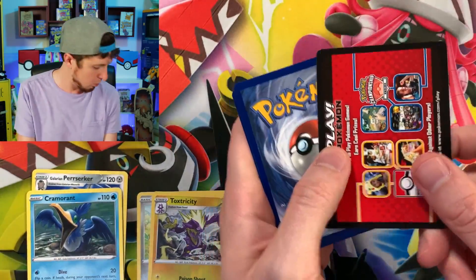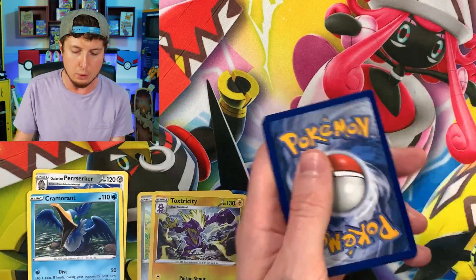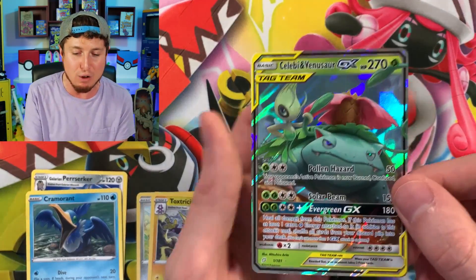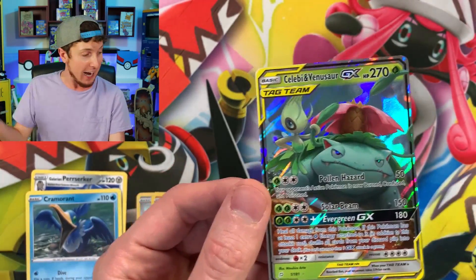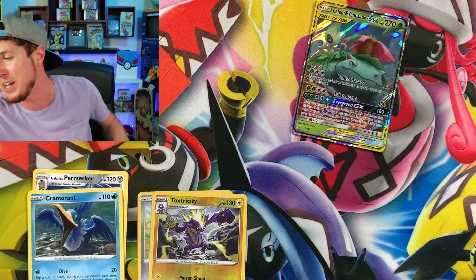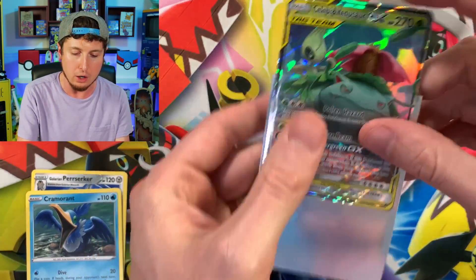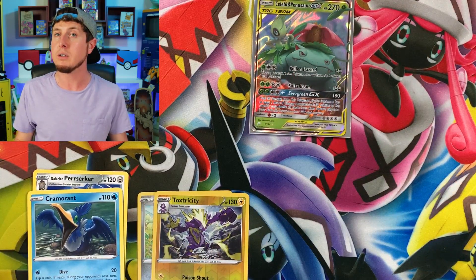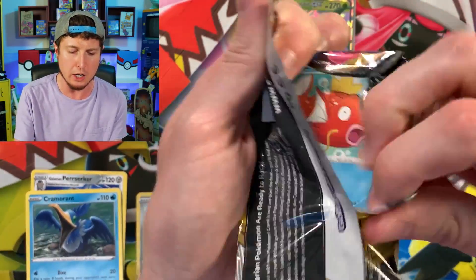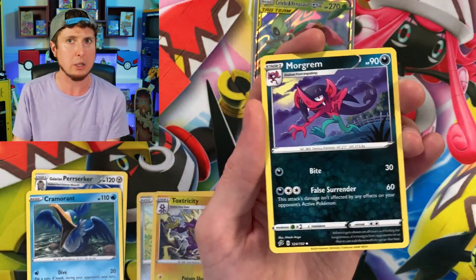We have an Applin, an Energy, and a reverse holo Toxtricity. Now, hopefully nobody weighed these Dollar Tree packs — that has happened to me before where I've bought a lot and gotten no reverse holos or rares. But sometimes it's just the luck of the draw. Oh wait — that was a Team Up pack! We have a Zorua, an Amini, and a Celebi & Venusaur from our Team Up pack — Celebi & Venusaur ultra rare! Very first ultra rare, very first $1 ultra rare Pokemon card, right up there in the VIP section.